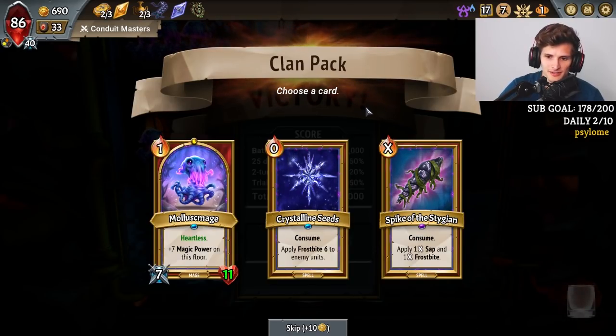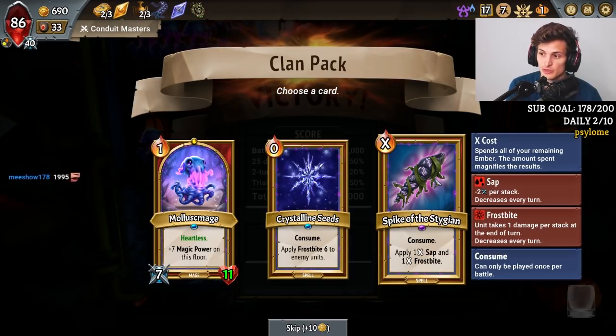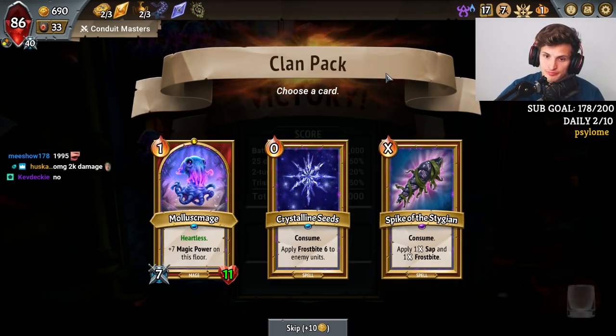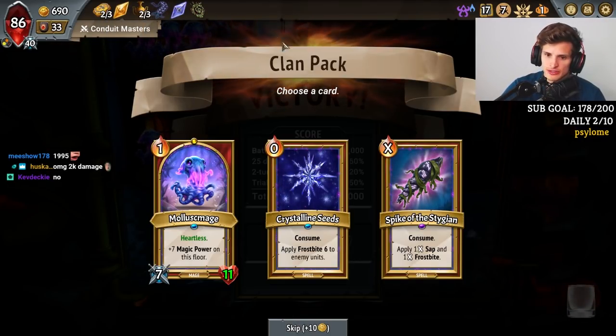Another mage? We don't need another one. Sap and Frostbite — so Sap and Sweep. I need this for Sweep. This is the only way I can counter-Sweep. We don't care about Sweep anymore because we have the Heartless Petrified Heart, and we also have Endless on our champions. So we don't care about Sweep as much.